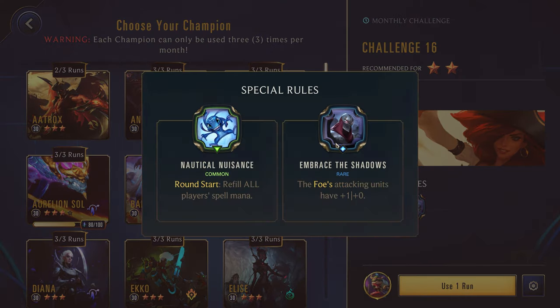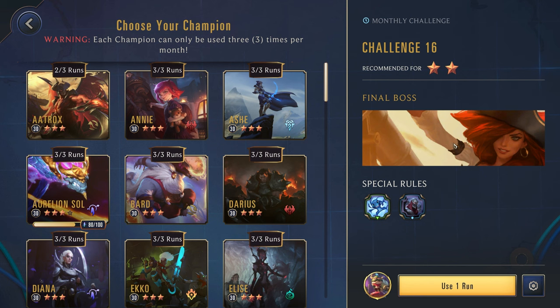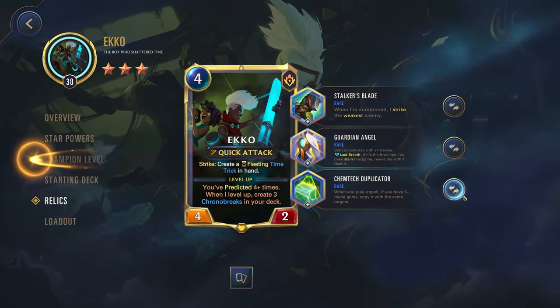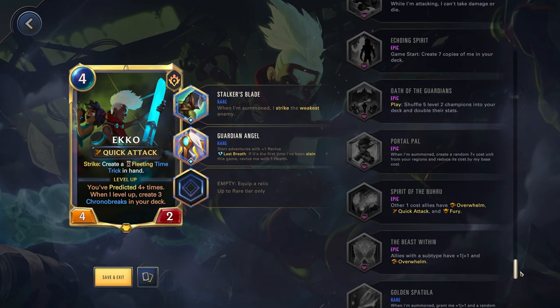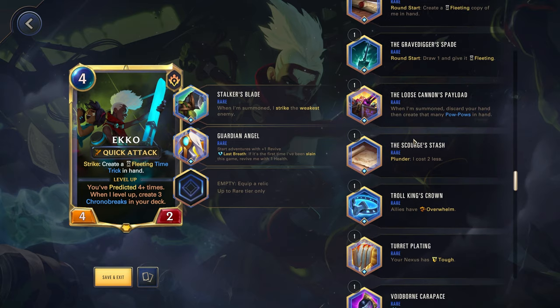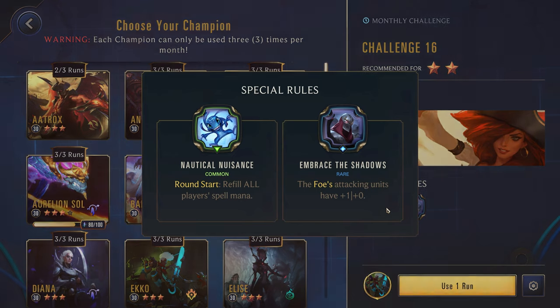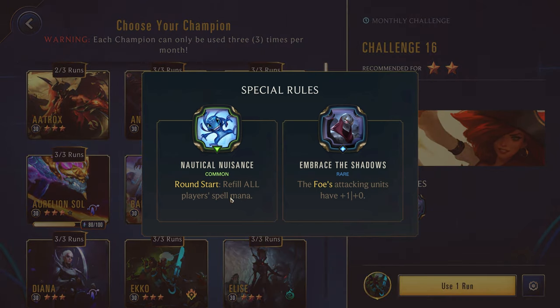So if you didn't have Tahm Kench this would be something fun you could try, but yeah Tahm Kench would be the best here. Challenge 16 — round start, refill all player spell mana; the foe's attacking units have one power. It is just Misfortune. I think this is one where I'll use Echo — let's go back and get rid of the Chemtech Duplicator and grab the Lost Chapter.